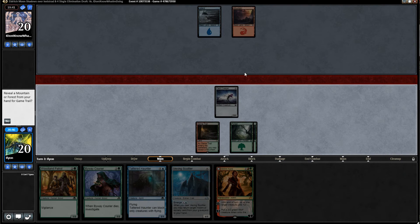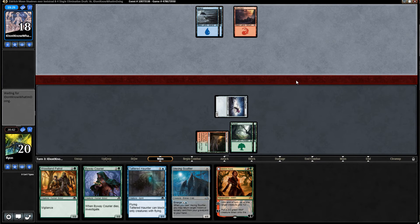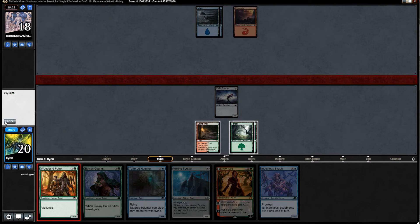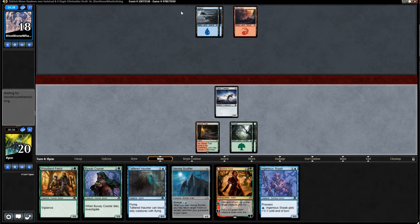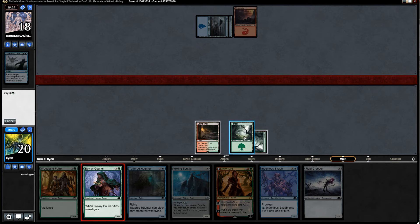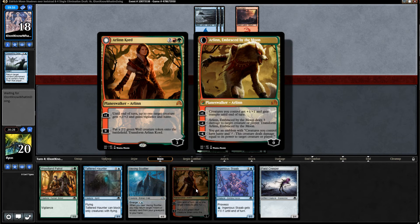Game Trailer right on time. Unfortunately we can't reveal a land for it, so we can't play either of these on curve, but it does let us play Arlen Gord. That's quite a good draw for us anyways. Let's play Byway Courier first. I'm worried about them having something like a Convolute, because they're not playing anything and that's scary to me. Compelling Deterrence — sure, that's fine. Now we can play the Byway Courier. And what does our opponent have?